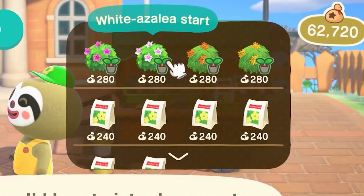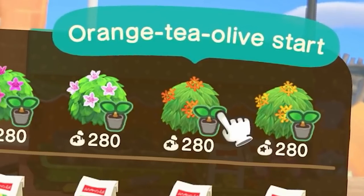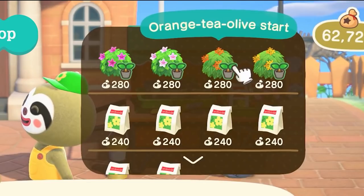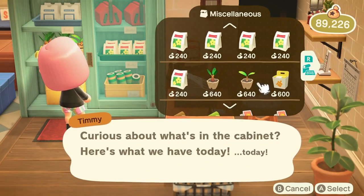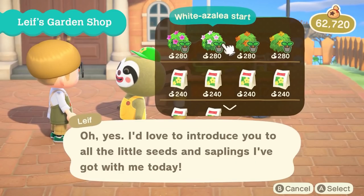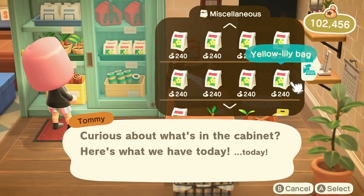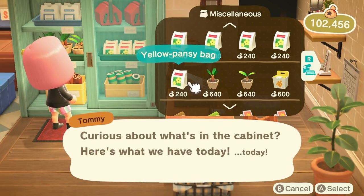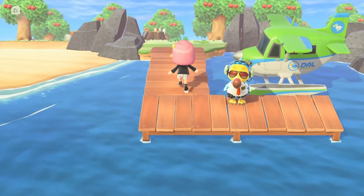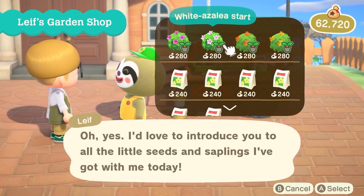When we do get access to his shop, he has bush starters and flower packs available to purchase. We see pink and white azalea bushes, as well as orange and yellow tea olive bushes. These will be little baby bushes when you buy them, just like the tree saplings you purchase from Nook's Cranny, so they'll take a few days to fully grow. Unfortunately, we don't see exactly which flowers are available from Leaf. My hope is that these flower packets are different from those at Nook's Cranny. If you don't have Nintendo Switch Online nor friends to visit, collecting each type of flower is nearly impossible. Hopefully Leaf sells extra flowers, so plan to stock up if you're looking for a specific one.